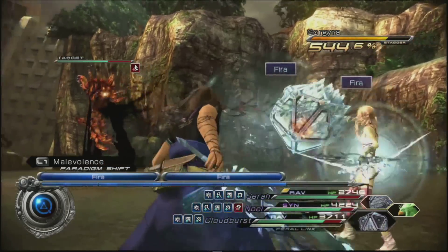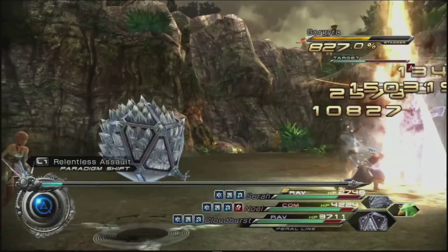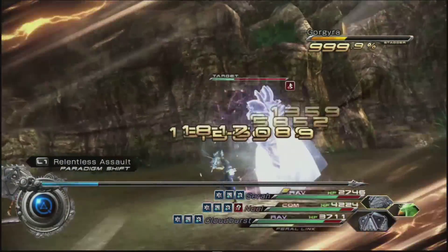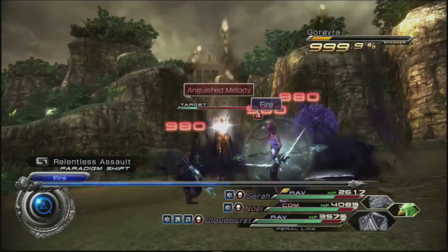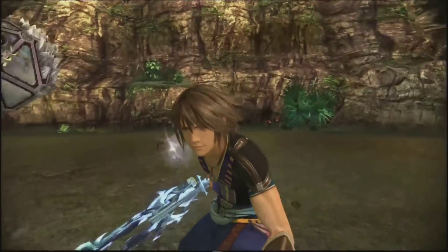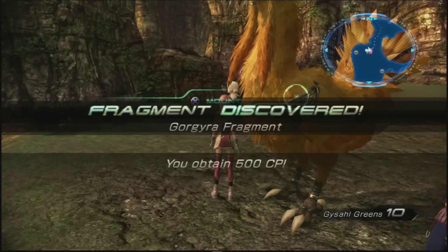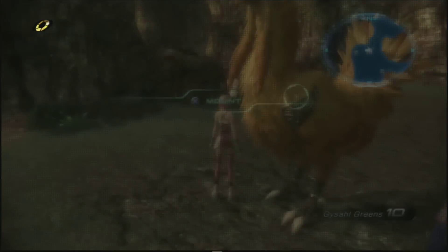A little bit into the fight he does cast Doom — I think it's when he's at a certain percentage health — so you have to kill him quickly then. Doom basically puts a countdown above the characters' heads and when it reaches zero they die. Once he's been staggered, make sure you use Sarah's ultimate arrow; that really boosts up his chain bonus. And once he's at max chain bonus you want to get your Commandos out and go in for the kill. As long as you can kill him before the first stagger finishes there won't be any problems at all. And that's it — there we have that fragment, and a small CP reward as well. It's also the final fragment to collect in this area, so now we can return to the Historia Crux and start doing some more optional bosses.